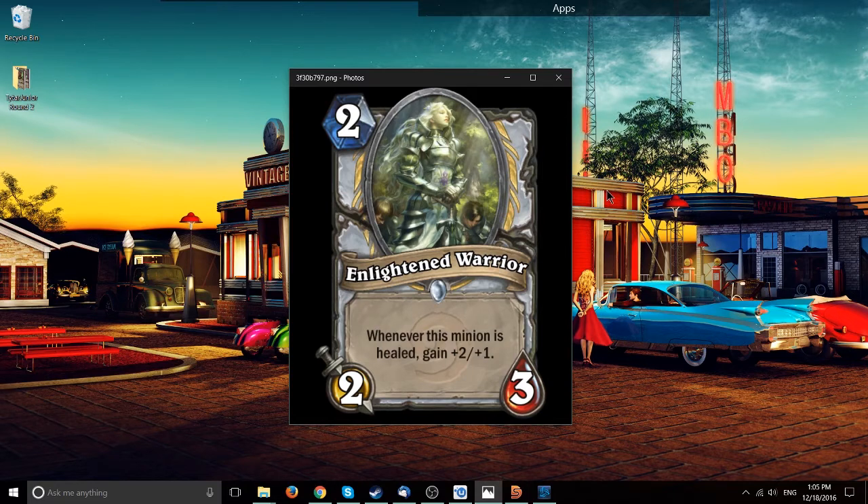Next up, a 2-mana 2-3 Priest minion: whenever this minion is healed, gain plus 2, plus 1. It's really similar to Mana Geode from Mean Streets, where whenever the minion is healed you summon a 2-2 on the board. Is a plus 2, plus 1 buff better than getting a 2-2? Probably, because token effects are generally a little weaker than minions with good stat lines. Compare to the 4-mana Druid minion — technically 5-5 of stats but you don't really play it for the stats. A 3-3 and a 2-2 for 4 mana isn't really that strong.